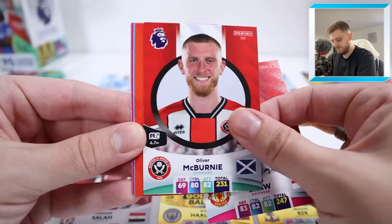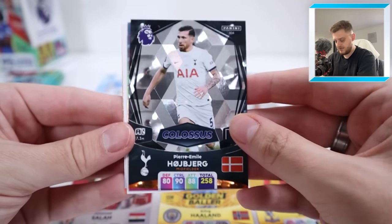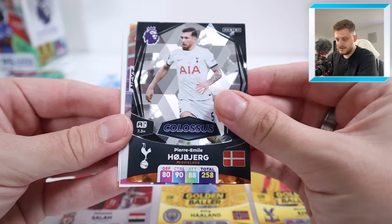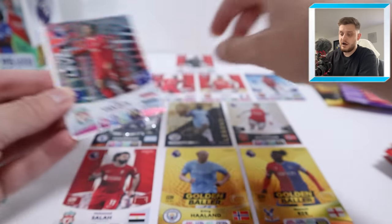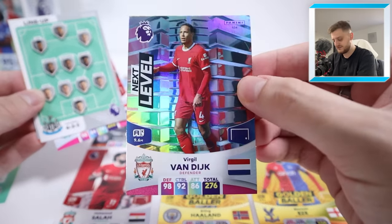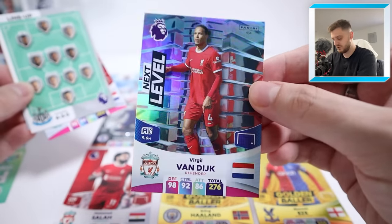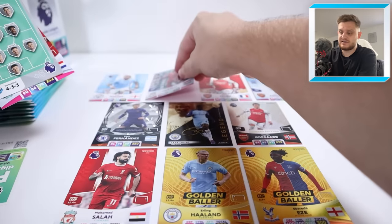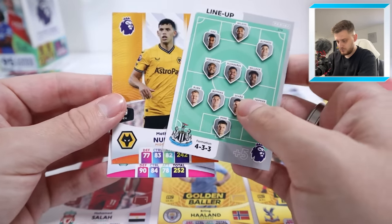We've got a bit of Luke Shaw, Oli McBernie, and then a Pierre-Emile Hojbjerg Colossus card — very nice card, but not what we want to see. Next Level Van Dijk! That's a nice one, because we can upgrade the Van Dijk we've got. Fun fact — this is the one with the highest defensive stats in the whole collection, minus of course the Golden Ballers. Van Dijk Next Level goes into the team, replacing his base card. Then the Newcastle line-up and Nunes base card. This team is looking very nice and shiny now.